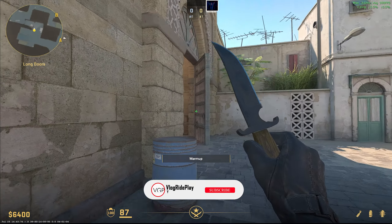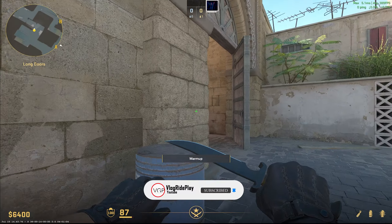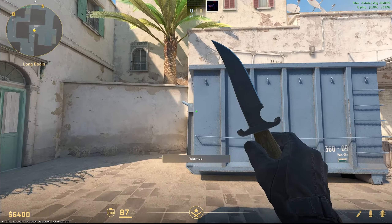Hi everyone, welcome to my channel. Today I'm going to show you some awesome Dust 2 smokes — fake smokes that can help you get a clutch in a 1v1 or 1v2 situation.